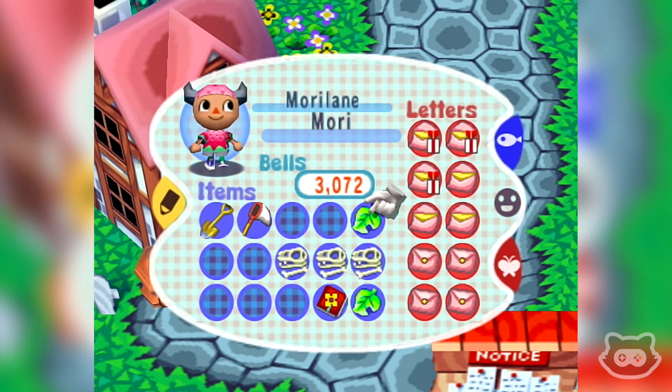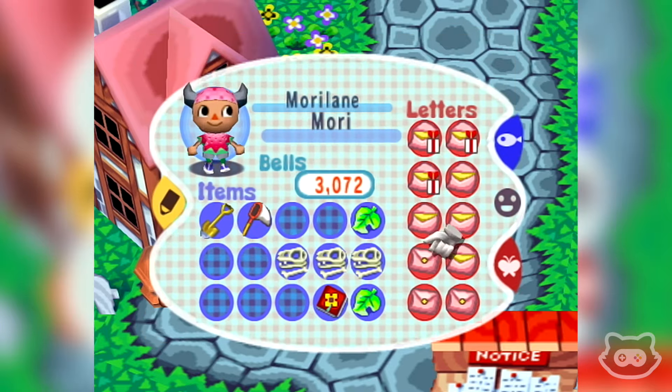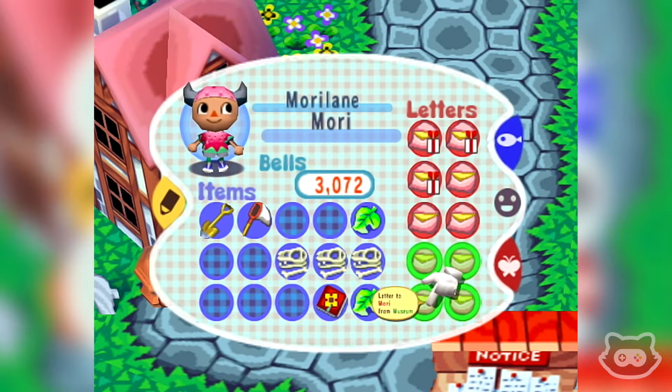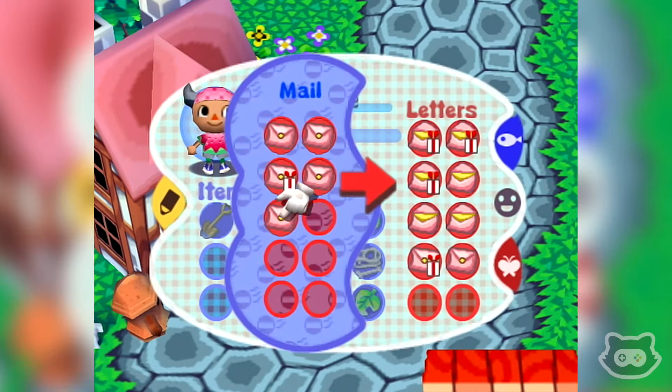So we've got an amber, we've got a trilobite, a dinosaur track. These are all going to be... oh yes, the lovely lamp! This is the stuff we need to send off to it's-me, currently assuming she still needs them. We'll send them anyway.